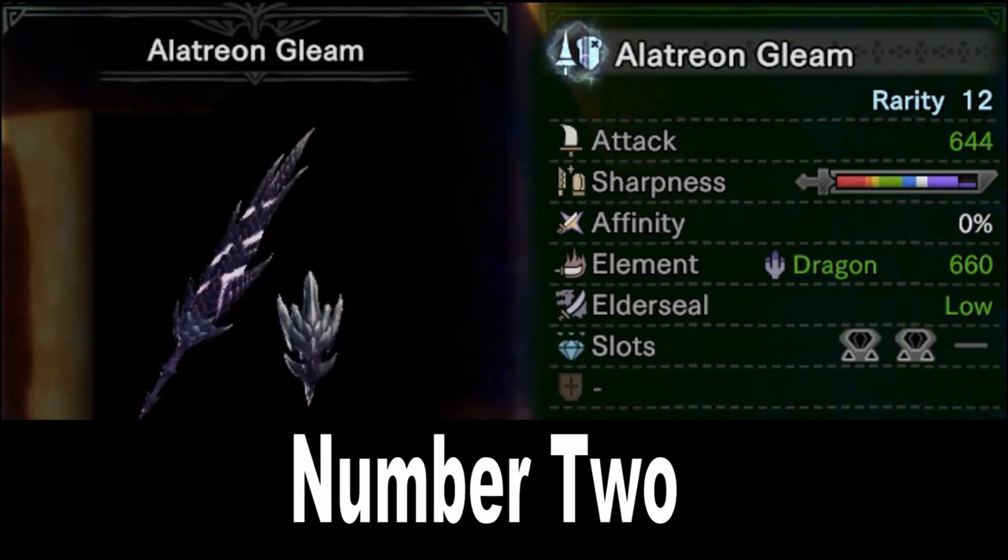Number 2 is the Alatreon Lance: the Alatreon Gleam. 644 raw is definitely top tier, and look at that incredible purple sharpness. It's kind of an Alatreon signature to have a long bar of purple, but on the Lance this is especially nice because you never have to sheathe. 660 Dragon element is very high, and as I mentioned, the Lance is great at applying it. The 2 level 2 slots help you fit Guard or Evade Window into your set.